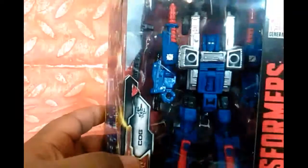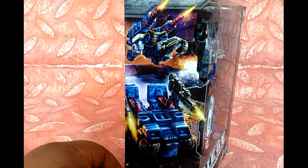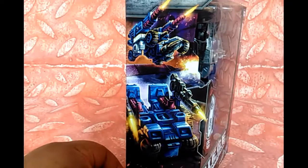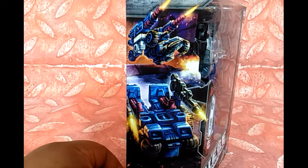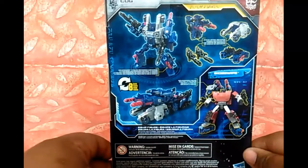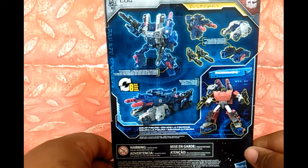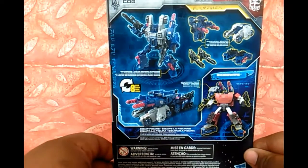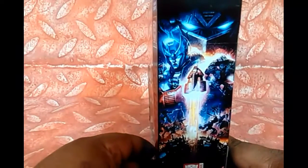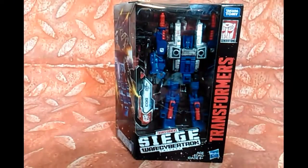There's COG in the box. You can see the artwork of his vehicle modes on the back of the box. You can pair a new Sideswipe with him, so we will be doing that. And there's the artwork on the side. There we have COG.